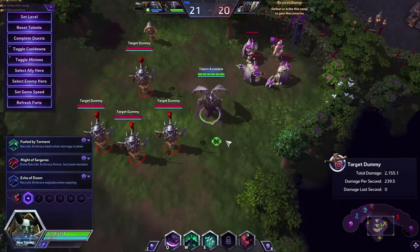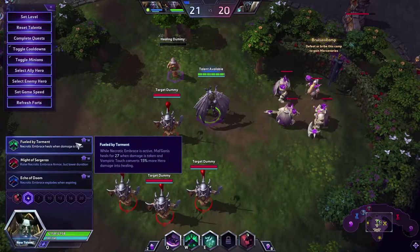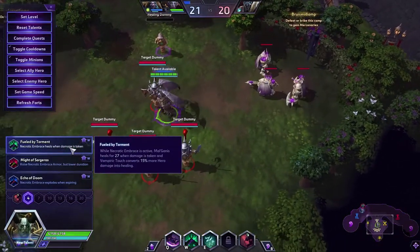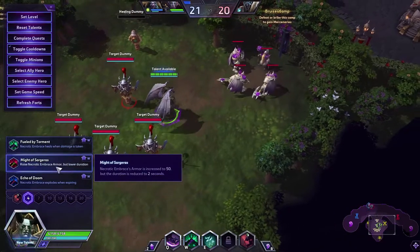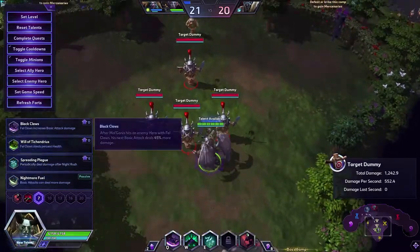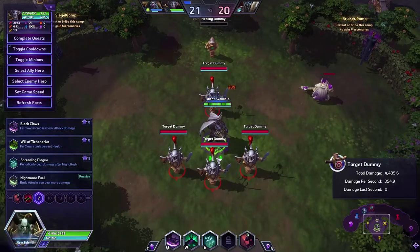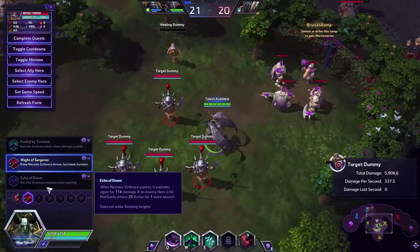This is where you can tell which tank build you're gonna go. Necrotic Embrace heals you for the damage taken, so every tick of damage you heal for 27. If you have a Tychus hitting you, he's gonna heal you constantly on every attack, and you heal for more — instead of 45% of the damage, you do 60%. That helps you get in there because it's a sustained fight. Might of Sargeras gives you 50 armor instead of 25, but it lasts less — it's an ability you use only when they're about to burst you. So: Might of Sargeras for burst, Winged Guard for sustained, and the exploding option for damage.